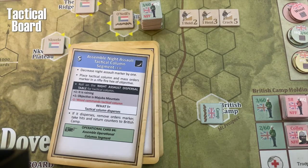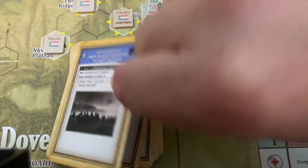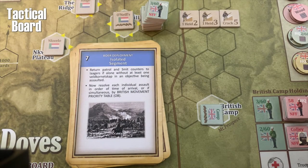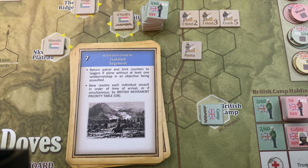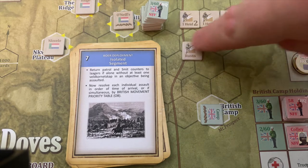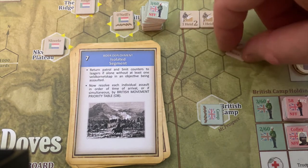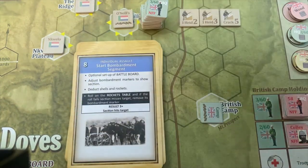Cards five and six are for night assault assembly and night commando strength — it's daytime, so those don't apply. Card seven is the Boer deployment: if only patrol or Smit counters are present without any Veldkornetskaps — units with attack and defense strengths — they would retreat back to the cup. But we have full-strength counters here and didn't draw any patrols, so that doesn't apply either.